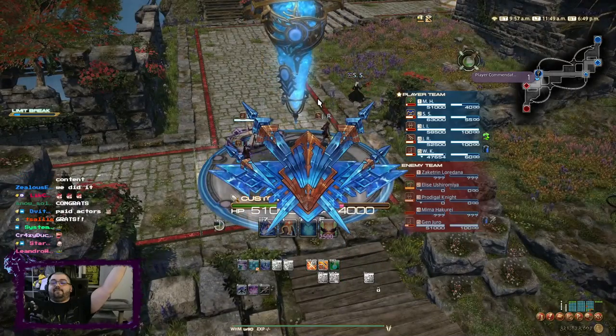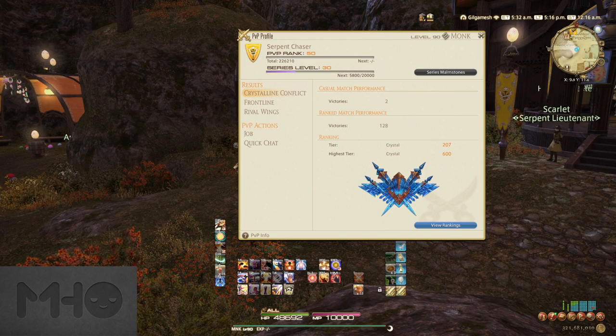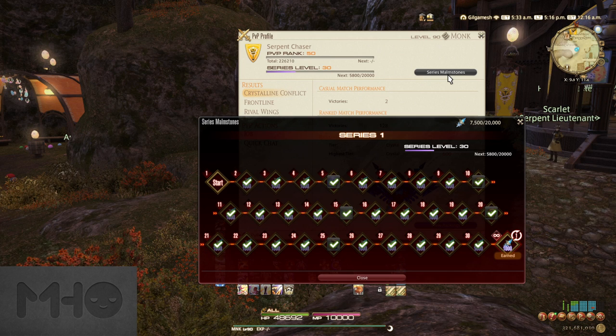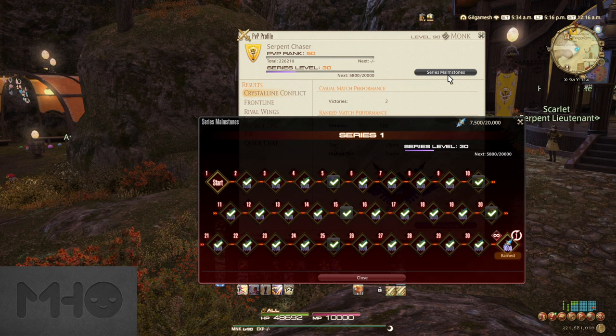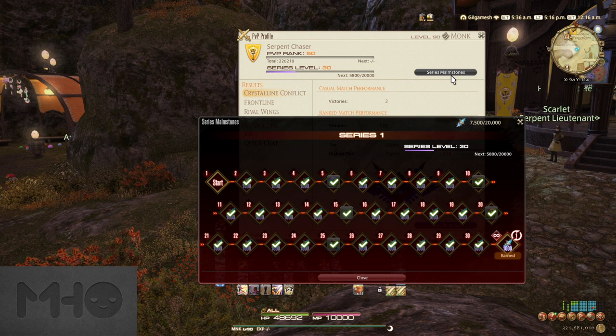Competing in Crystalline Conflict and Frontlines as of patch 6.1 will also net you series EXP, which allows you to progress a battle pass-style reward system. The series will be available until the next major patch — from patch 6.1 until 6.2, then until 6.3 for the next one, and so on.